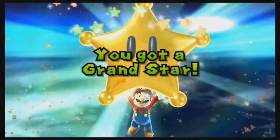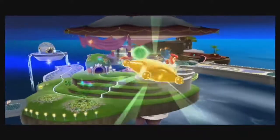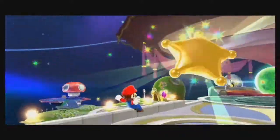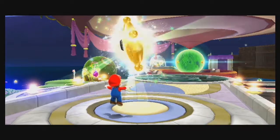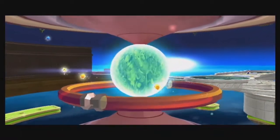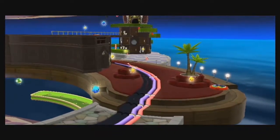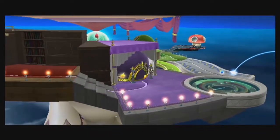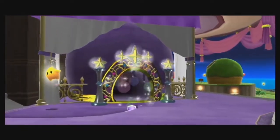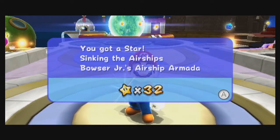And that is Grand Star number four, I believe. Even though we've been through three hub worlds, we got one Grand Star right at the beginning of the game, so this is Grand Star number four. Let's send it back into the core of the space station - and now it goes a nice white and light blue. Our fourth Grand Star, and that opens up the way to the next hub world, the Bedroom.